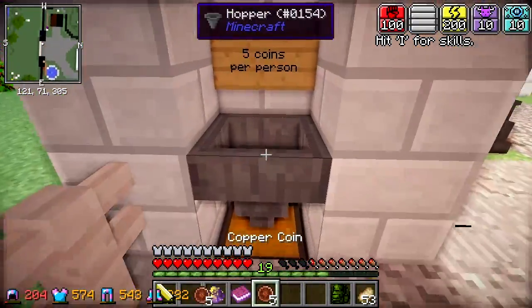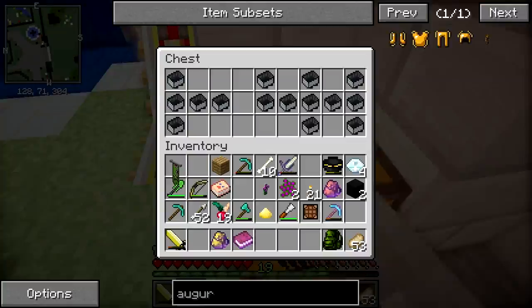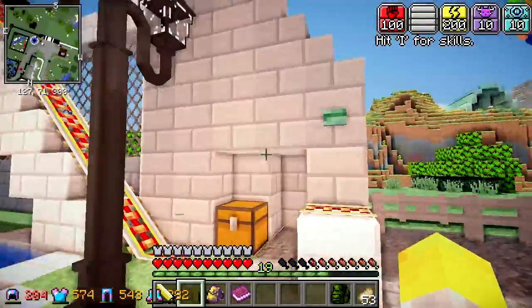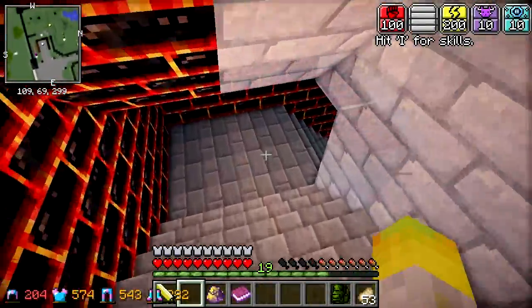Here we go, this looks like it could be it. Where's... Is this the entrance? Where do I leave my coins? Ah, just here. Five coins - one, two, three, four, five. What's down here? Oh, there's another chest. Minecart. Can you adventure around the zoo? Let's have a look on the downstairs first.